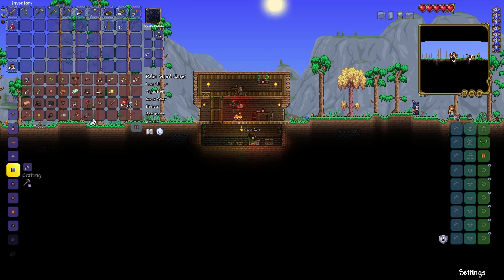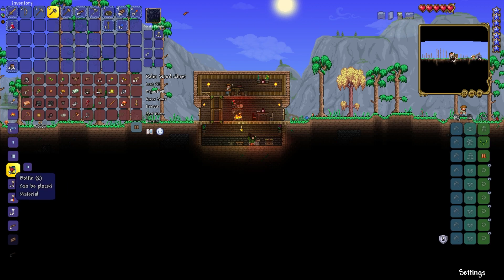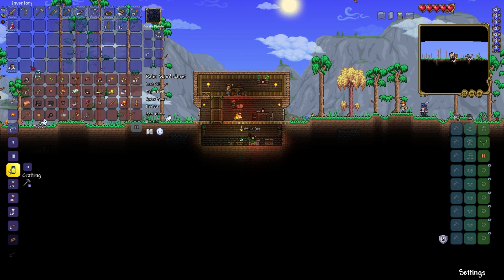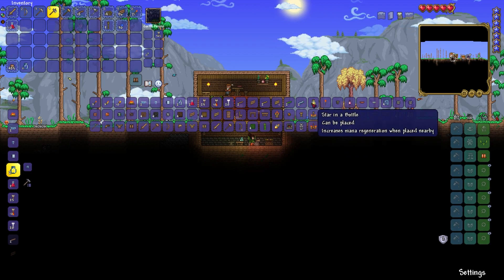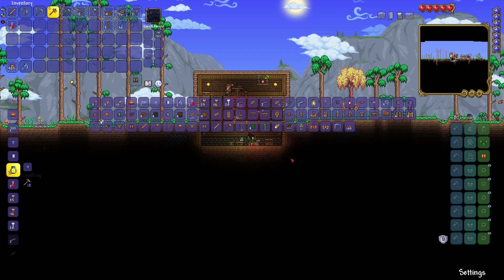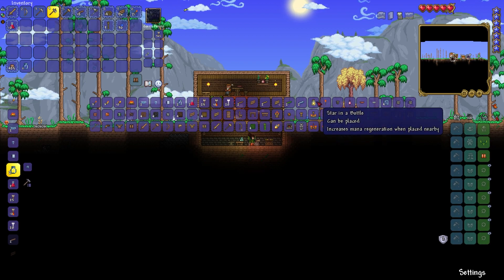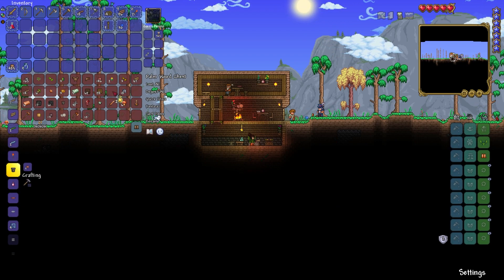Let's go ahead and make all of that sand into glass - pop that in there. I can make topaz gem spark blocks, glass bowls, a wine glass, bottles. The bottles are particularly good - we want at least one of those, we want to place one right there. By having at least one of them we can now do alchemy crafting. I can make a terrarium, I can make glass platforms, I can make a star in the bottle - they're actually quite pretty, pretty little lights. Can I make two? Yes I can - I'll make two of those and place those down in a moment.